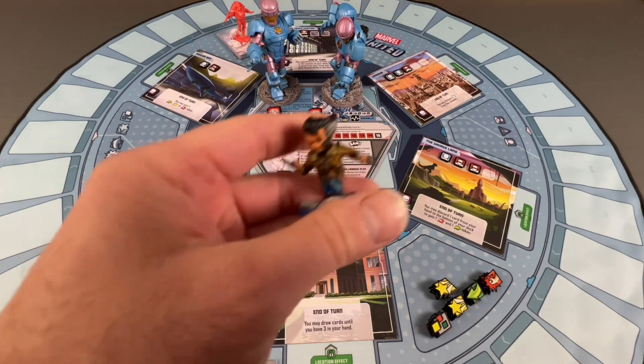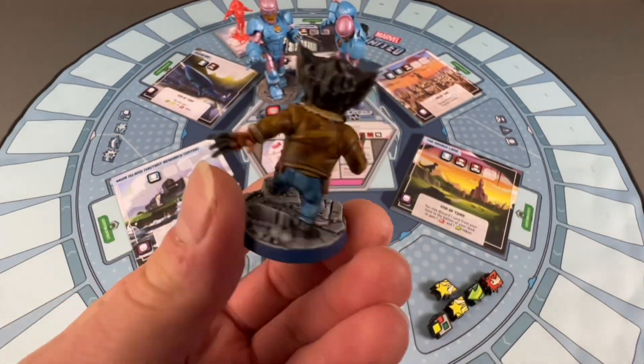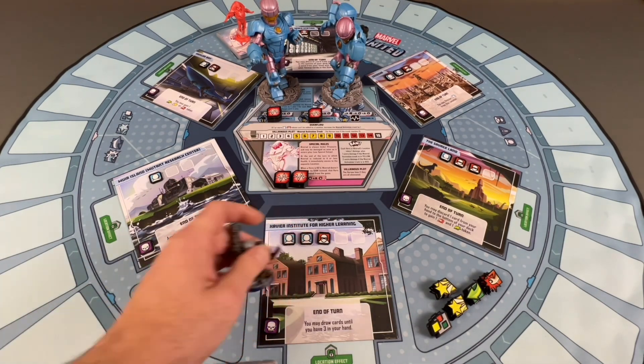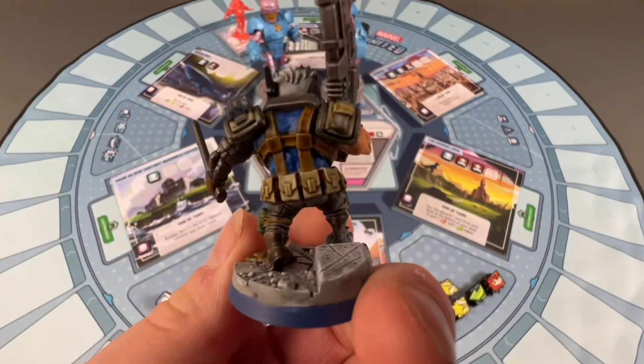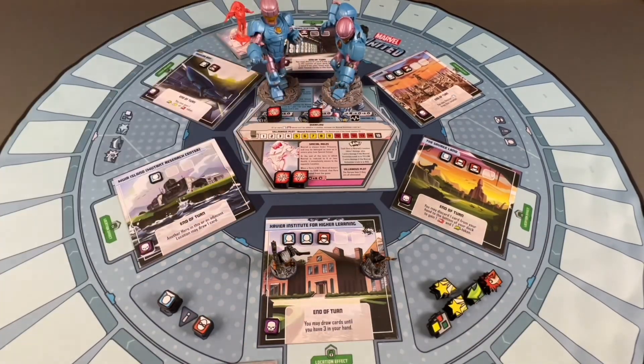We have two characters we're going to be playing. Ridley is going to be playing Wolverine — just normal Wolverine without the outfit. And I've got Cable, who we painted up in one of our live streams as well. These are our two characters, and we're also going to be facing off against the Sentinels, taking on Nimrod as our final boss in Days of Future Past.